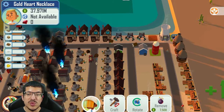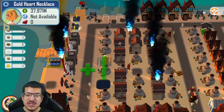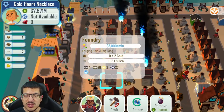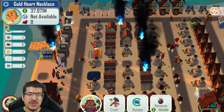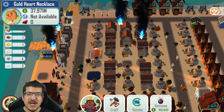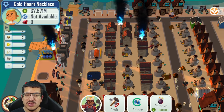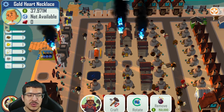I do have some wire mills making gold wire to make gold jump rings, which isn't as efficient, but since I needed more gold jump rings and didn't want to change the layout too much, that's what I ended up doing. A more efficient design would use more foundries to make the golden jump rings — I believe it is mostly using foundries that is the more efficient route, especially for the golden jump rings.